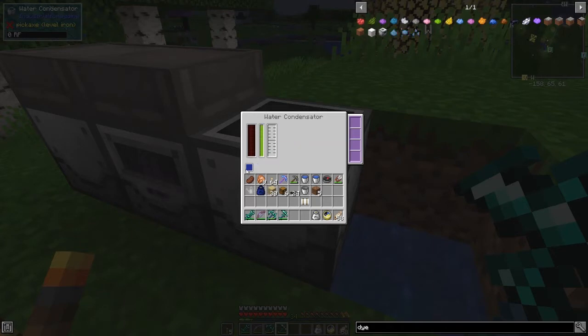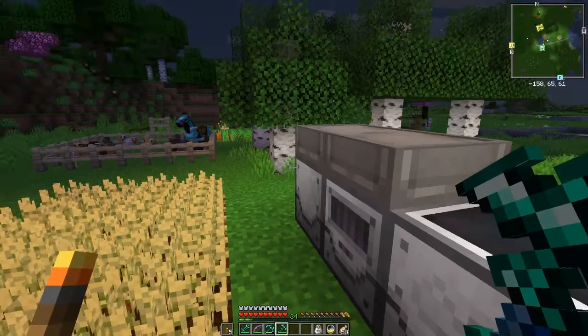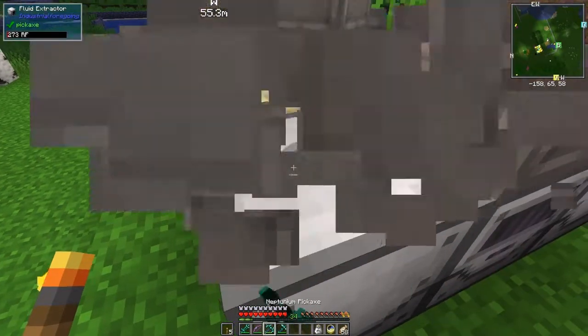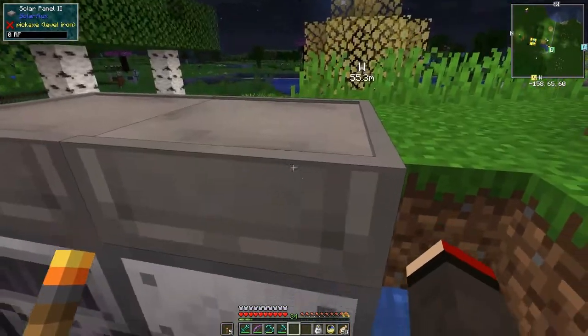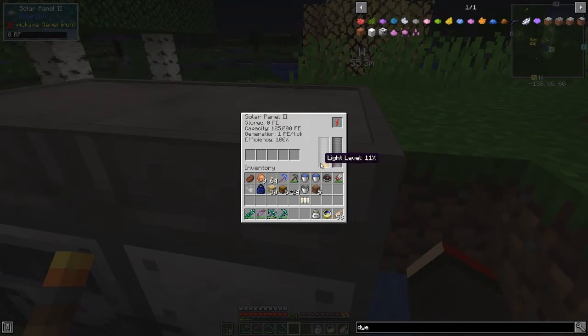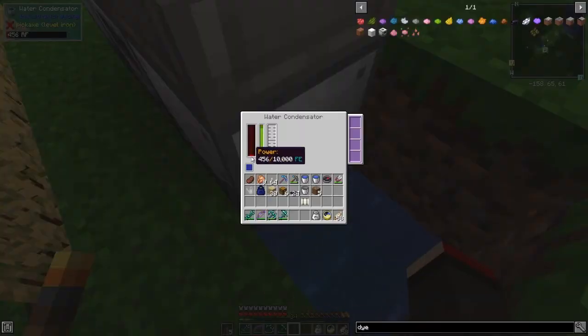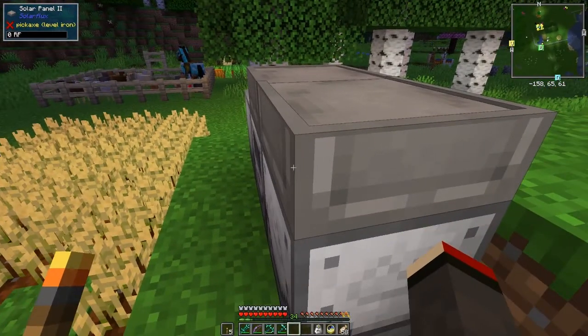No water condenser — is there any information about this? Let's just push it... they've got water in, so that doesn't help very much. It's coming to night time as well. I'll tell you what, I'll come back when it's done. Let's just take this one off here and we'll see if this actually does need water or not. It's got no power — 11, so it's generating one RF per tick. I'll come back in the morning. Maybe I have to put this down one.